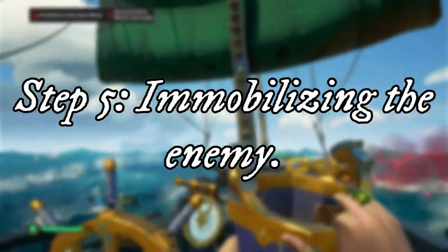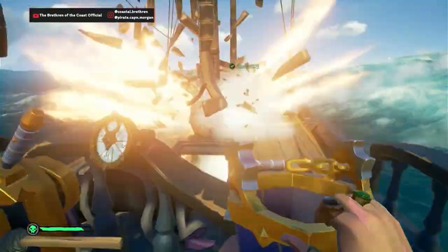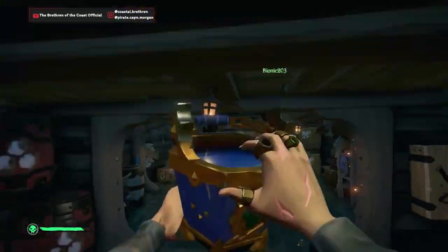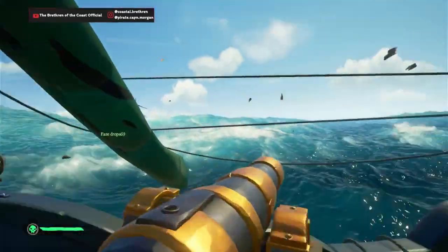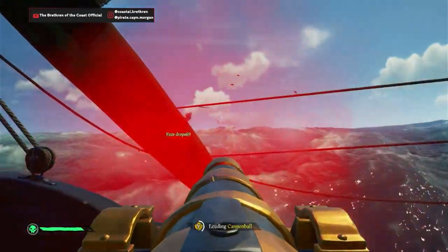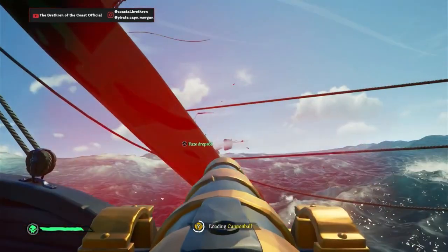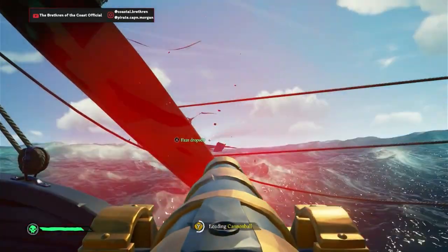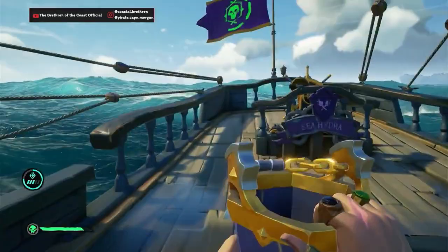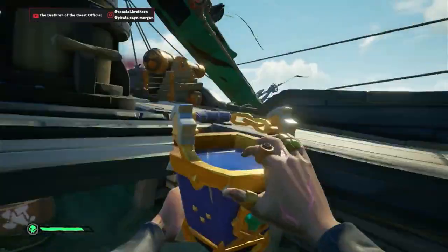Step 5: Immobilizing the enemy. When you see that the enemy wants to pull out of the battle to reset and repair, this is when you want to immobilize them. Prevent the enemy from running away to reset the battle. If the enemy runs away, you will have to try and get a dominant broadside again, which the enemy may very well achieve the second time round. Use chain shot aimed at the mast, and if you have any cursed cannonballs like rigging balls or anchor balls, use them too.